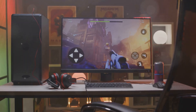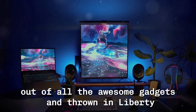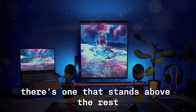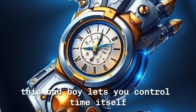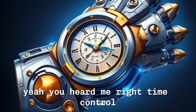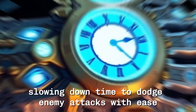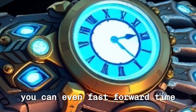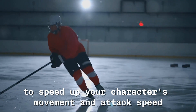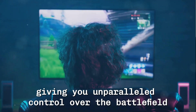The ultimate gadget: the Chrono Gauntlet. Out of all the awesome gadgets in Throne and Liberty, there's one that stands above the rest. I'm talking about the legendary Chrono Gauntlet. This bad boy lets you control time itself — time control. Imagine slowing down time to dodge enemy attacks with ease, or rewinding time to undo a mistake. You can even fast-forward time to speed up your character's movement and attack speed. The Chrono Gauntlet is the ultimate game-changer, giving you unparalleled control over the battlefield.